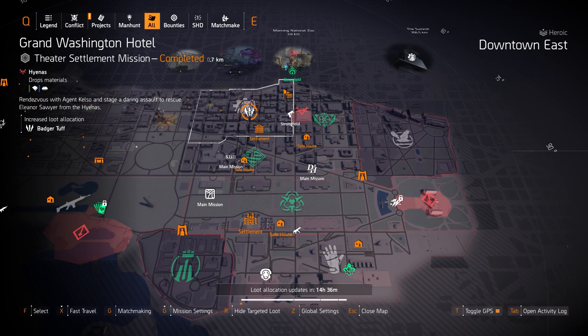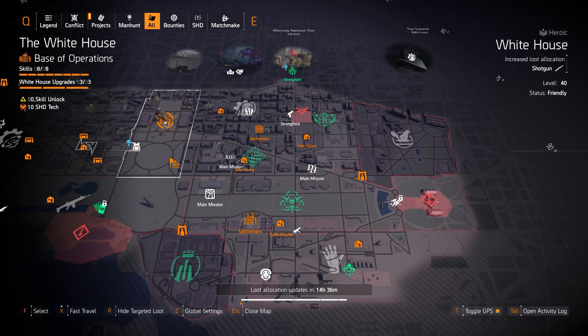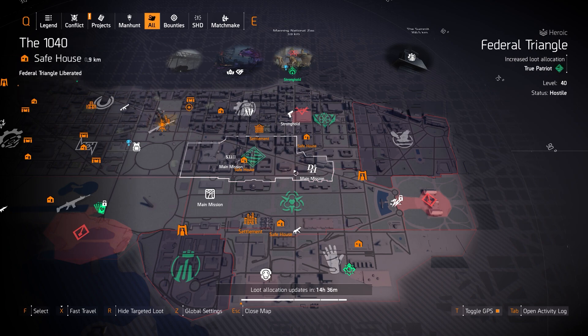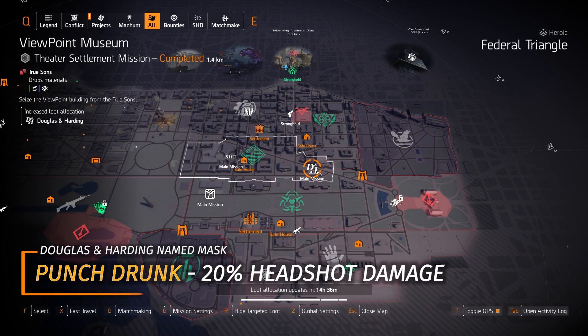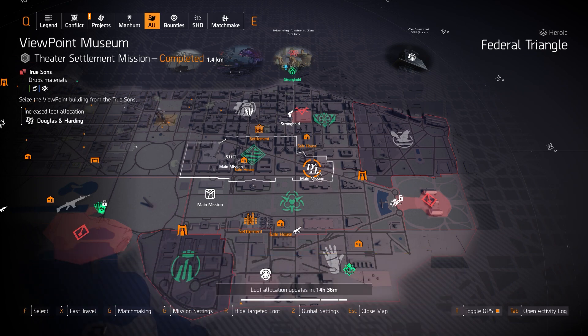Now for normal targeted loot: Badger Tuff at Grand Washington Hotel — farm this for the Zero F's chest piece with Perfect Unbreakable, definitely worth it. You can pick up the 0S chess piece at the White House vendor for the Ridgeway's Pride project, though I don't recommend running it. At Douglas and Harding at Viewpoint Museum, farm the Punch Drunk mask with 20% headshot damage baked in — highly worth it if you're running an all high-end headshot damage build.